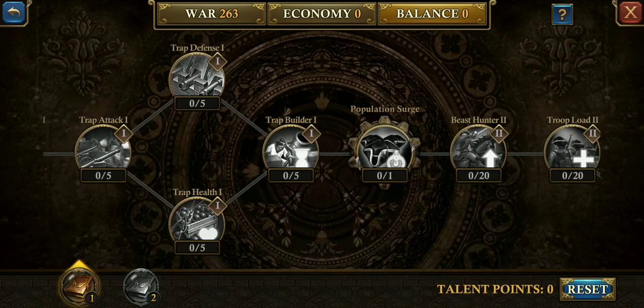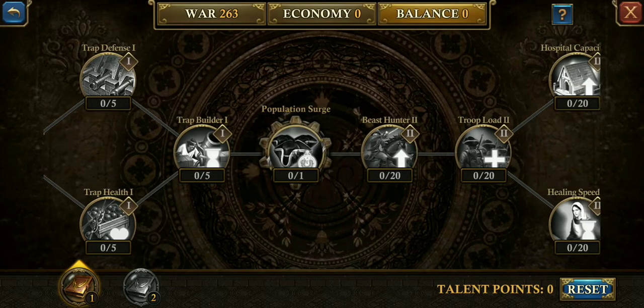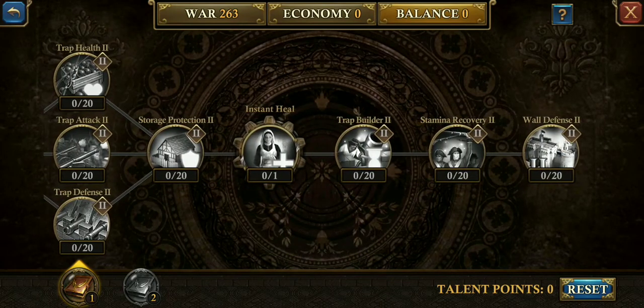Keep going and you want to take it to population surge. You're going to want to use this — it reduces the amount of resources needed to train and heal troops by 25% for a period of 30 minutes with a 24-hour cooldown. That's going to help out a lot with your troop training. Push it as far as troop training — that's about it.